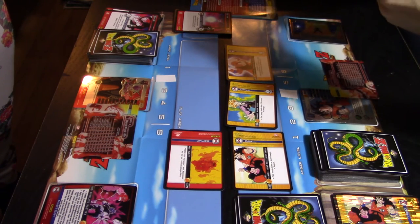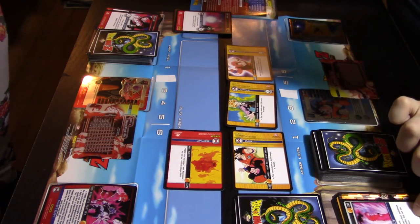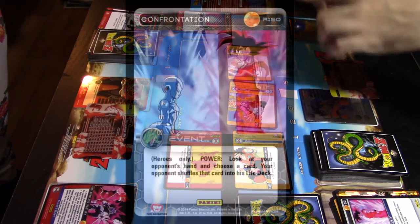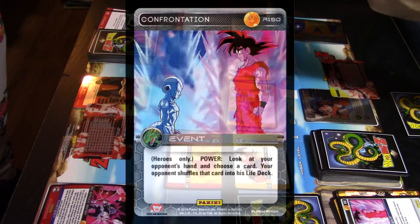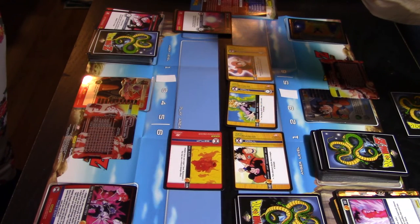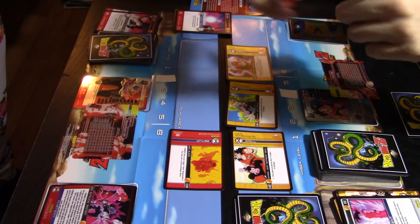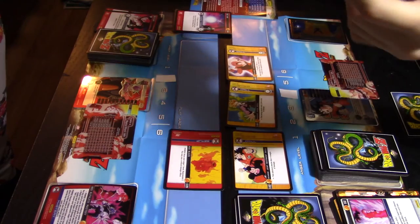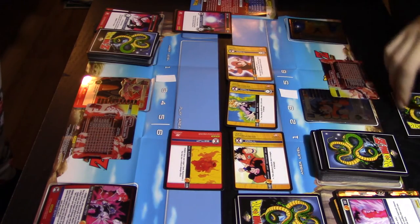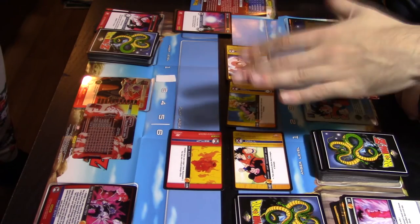Combat passes to me. I use Confrontation — an event card — which lets me look at my opponent's hand, choose a card, and shuffle it back into their deck. I pick Red Back Kick and shuffle it into the middle of her deck. That was my attack using an event card, so now it's her attack again.